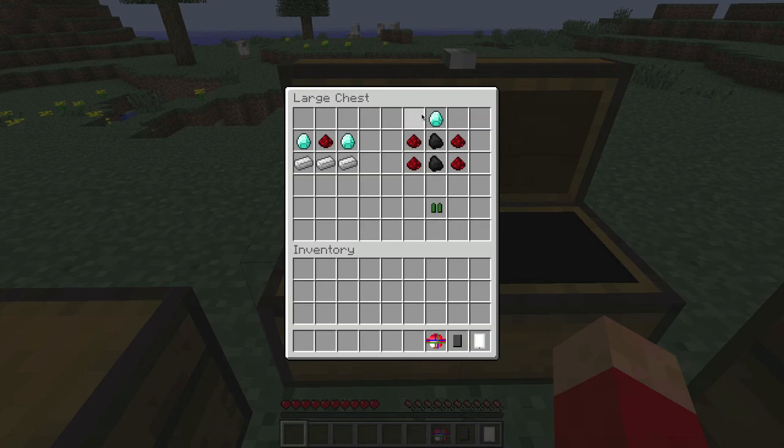This is the battery. I think you get two when you craft this. You need one diamond at the top, two coal in the middle and bottom, and two redstone on each side.